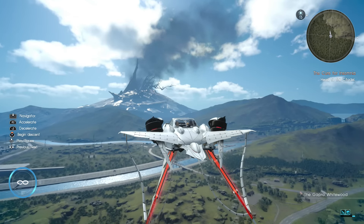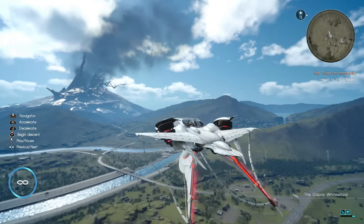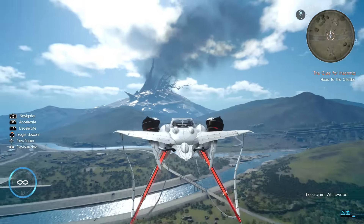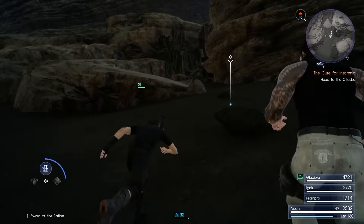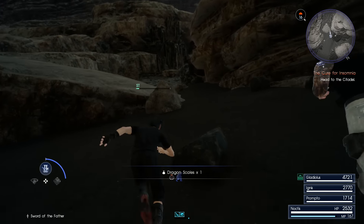To get this mace, you have to head for the great big volcano you can see from pretty much anywhere on the map. It is to the northwest of the map, and what you want to do is head up to it and you'll discover a dungeon called the Rock of Rabbitoth.